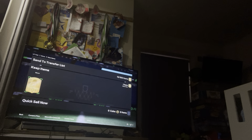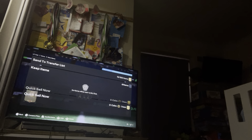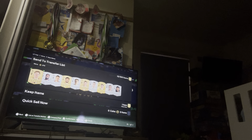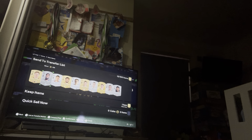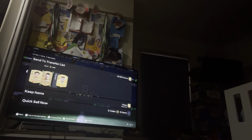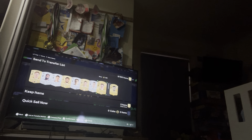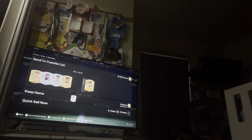To open packs, press X and go into it. When it's open, if you want to quick sell a card it'll show you the money on top of it — that's how much they'll give you. You can also send players to the transfer market, though most of the time I don't bother.